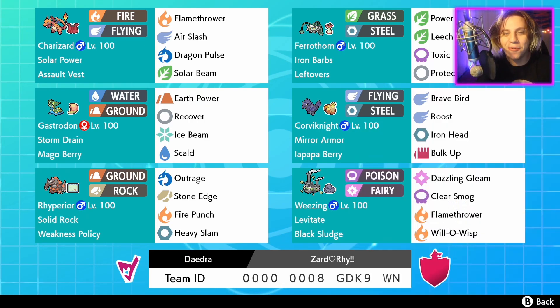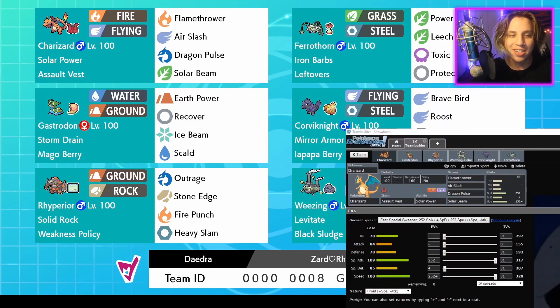Hey, what is up everybody, my name is Daidra and today we are going over the team that actually got me all the way from beginner tier to master ball tier in like five days. I just got off work and I'm about to go to bed, but I wanted to do this video for you all real quick because I promised on the live streams. The code for this rental team is down below - it's probably going to change though, so check the description first for the rental team code, as well as the whole spread for this team will be in the description below if you want to copy it into Showdown.